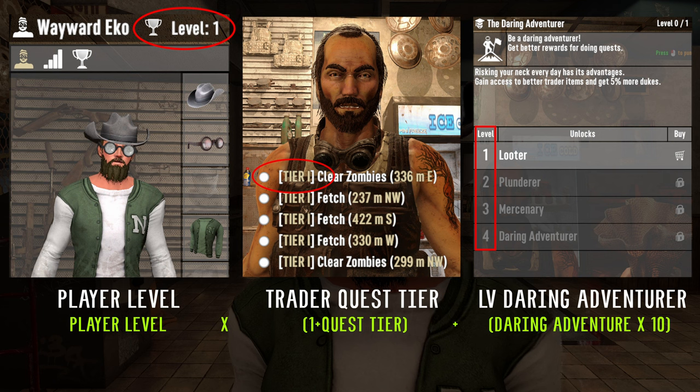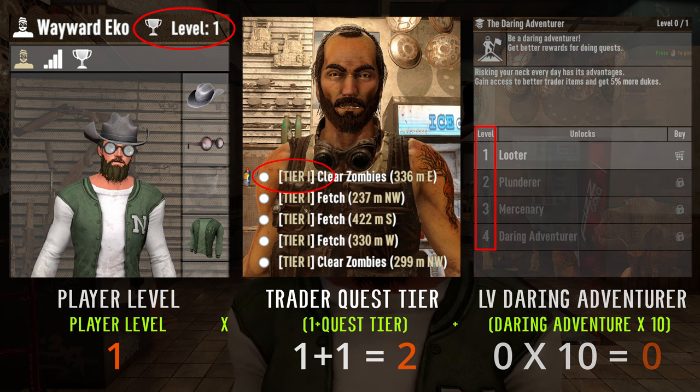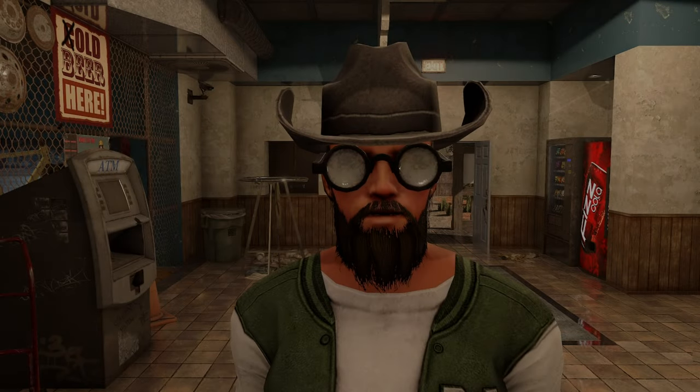The most simplistic example would be a starting character with no perks — level one — multiplied by the quest tier plus one, which in this case is two. Since we have no points in daring adventurer yet, that's zero. Overall this gives us one times two plus zero, for an overall trader stage of two for a starting character.